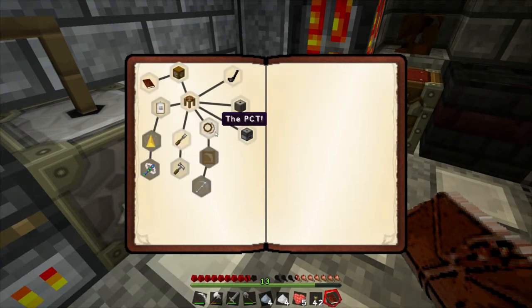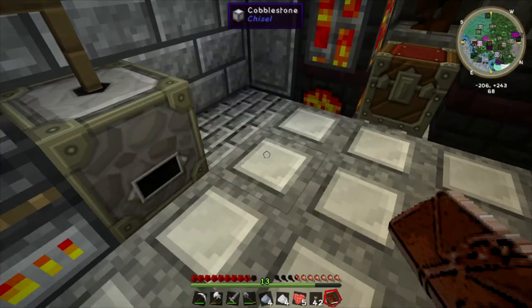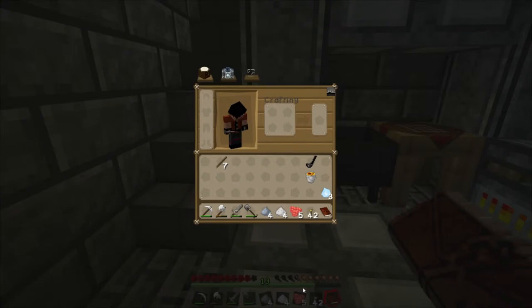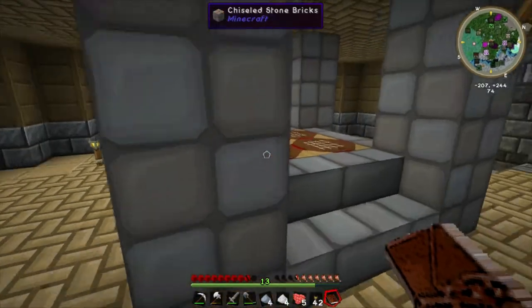I'm going to have plenty of iron. The next step is the pocket crafting table, which will allow us to craft on the fly. I've got rid of 'Not Enough Items' — I can't remember the hotkey, but we'll probably create that next time.